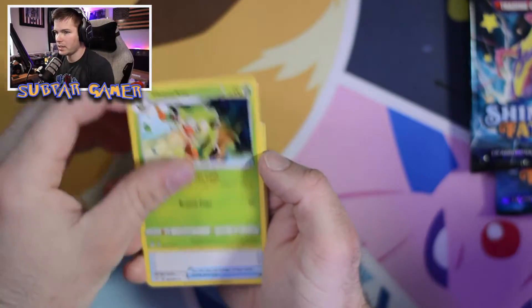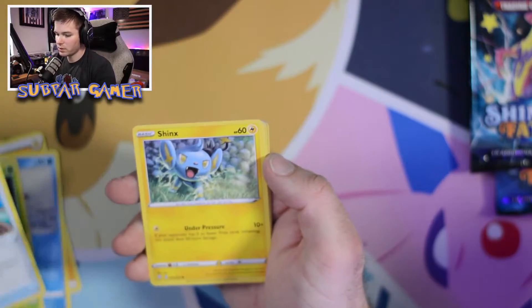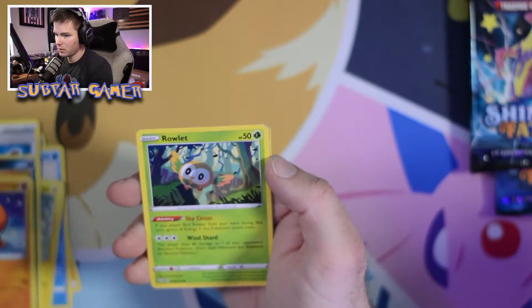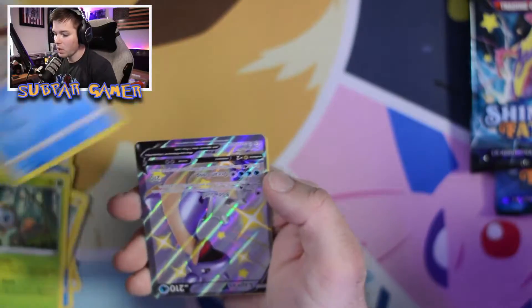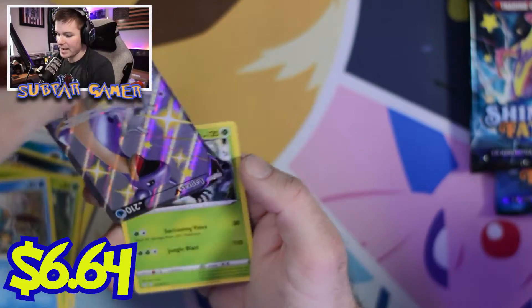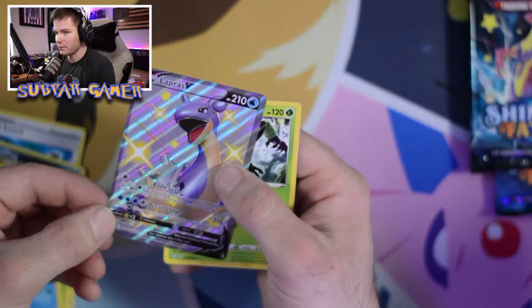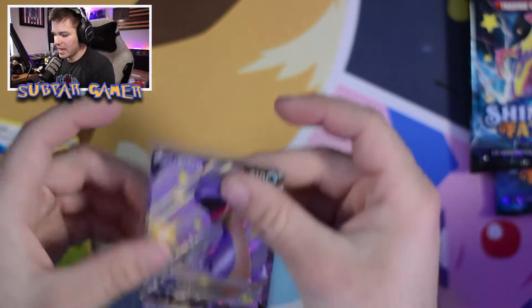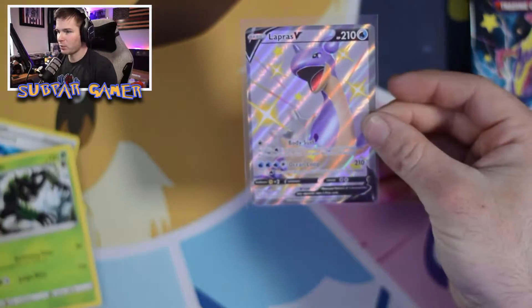Cramorant, Thwacky, Rusted Sword, Shinx, Koffing, Trapinch, Rowlet, Chuddle. A Lapras V — shiny, upside down at that. Right out the gate, a Lapras V!